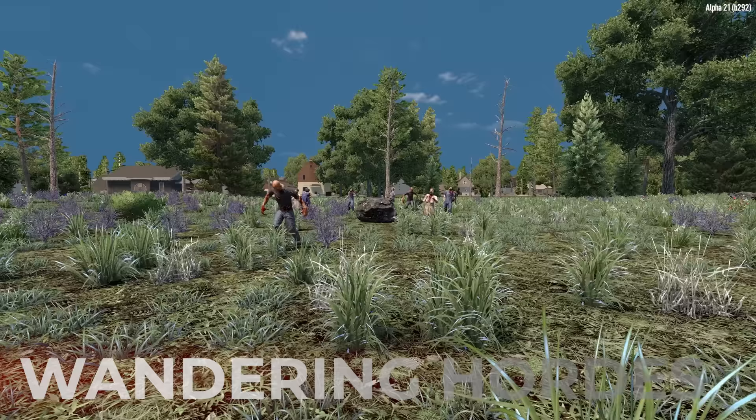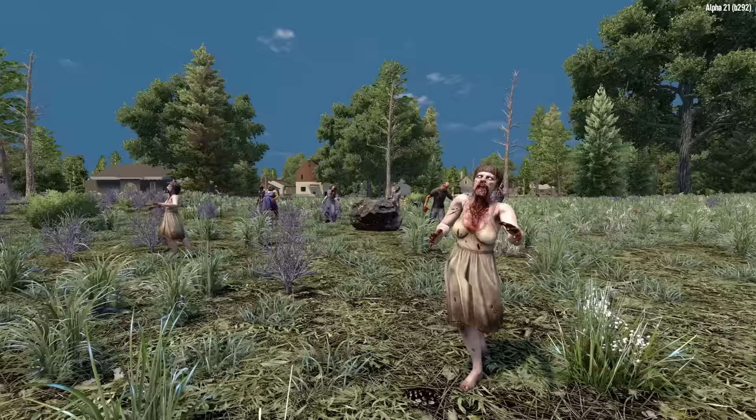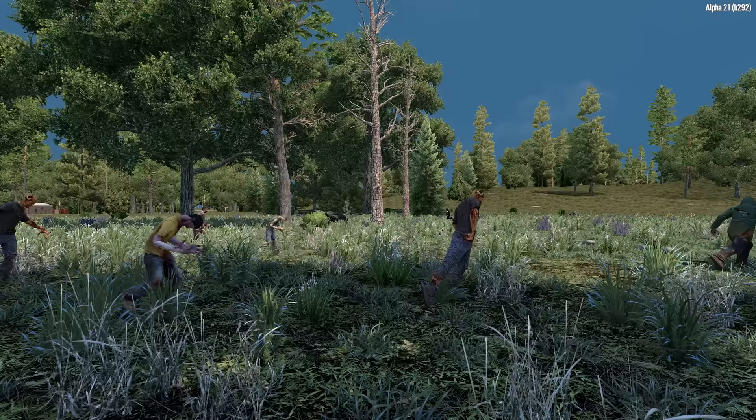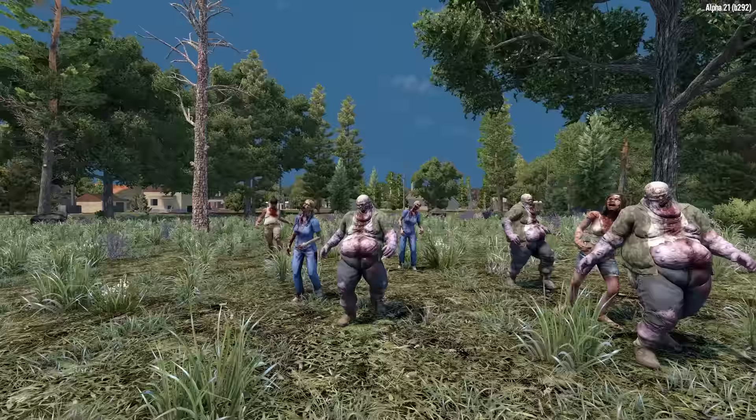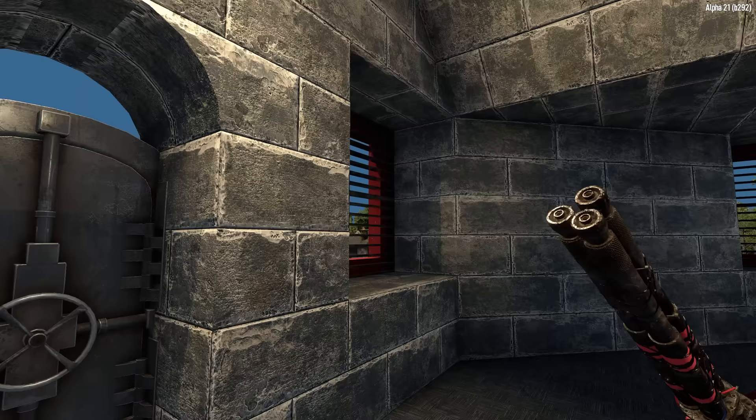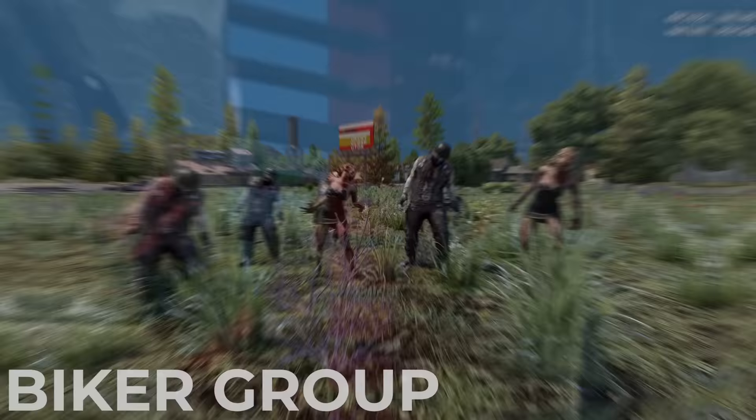Now that we're all on the same page in terms of how game stage works, we can dig into wandering hordes. A wandering horde will trigger every 12 to 24 hours. When a wandering horde triggers, the zombies will start moving roughly toward the location you were in when it triggered. So oftentimes if you're on the move, you'll never even notice them because they'll just wander off somewhere behind you. There are 50 predefined wandering horde groups in the game files, and most of these groups are between three and 11 enemies, containing mostly regular zombies with the occasional dog or vulture mixed in.